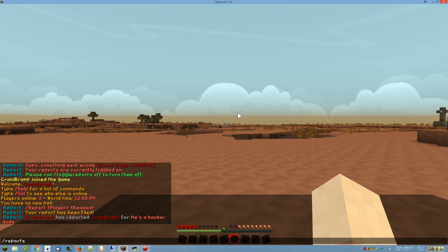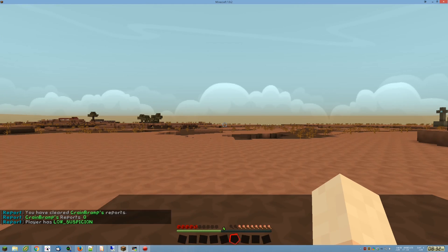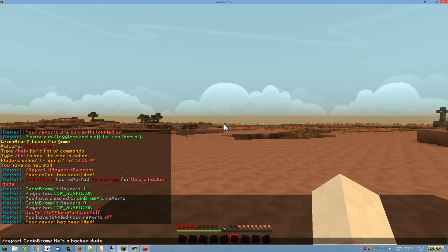Next is slash reports followed by the player name. If I check Cranebramp, it tells me he has one report against him and the player has low suspicion — we'll cover the suspicion system a little later. The more reports someone has, the higher their suspicion goes. I can also clear reports for a player: I've cleared Cranebramp's reports, and now he has zero reports and low suspicion. I can also toggle reports on and off. Since it's on, I'll turn it off — and if I file another report, it just tells me the report was filed without sending me a notification.